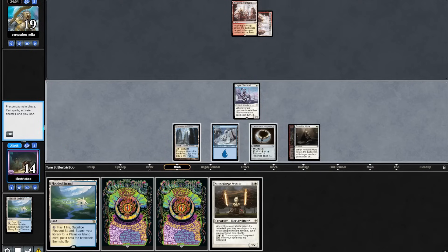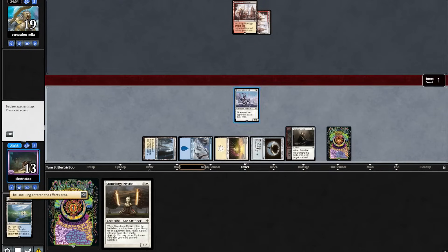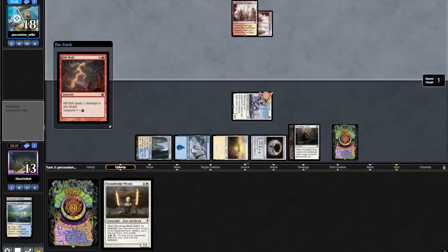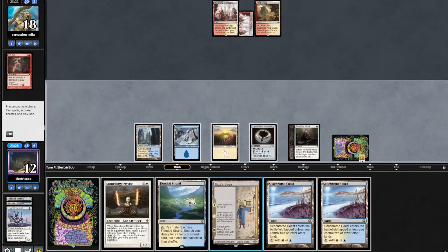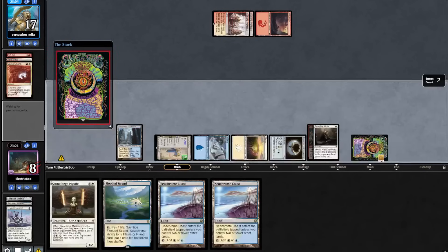When they suspend a Rift Bolt and pass, we'll play out our Strand into a One Ring and attack in for 1. In their upkeep they target our Esper Sentinel with the Rift Bolt, paying the 1. They play out a land, and we draw a card, find a Saga. We draw 2 lands and play out a Saga into another One Ring.